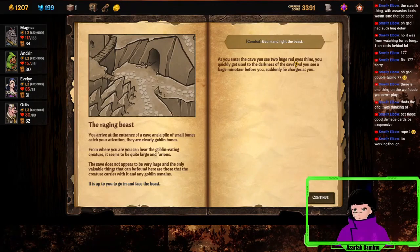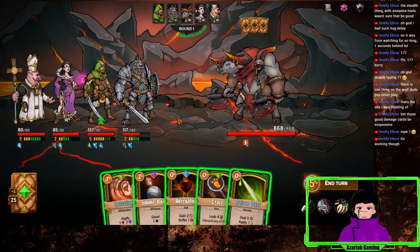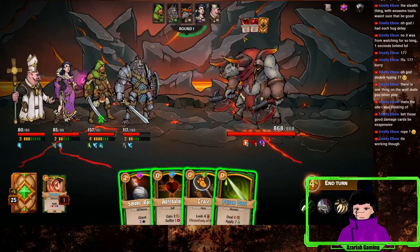As you enter the cave, you see two huge red eyes shine. You quickly get used to the darkness of the cave and you can see a large Minotaur before you. He suddenly charges — 868 HP. What do you do? Bleed. Lots of bleed.